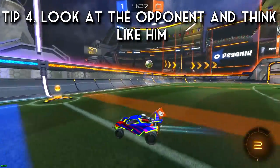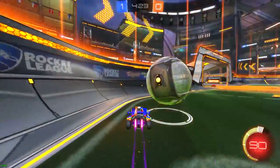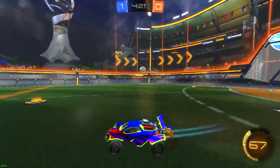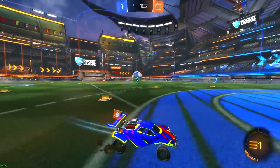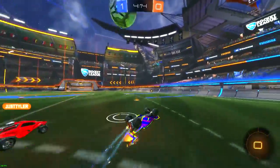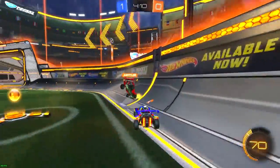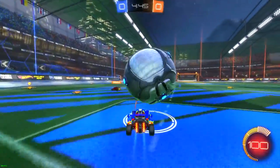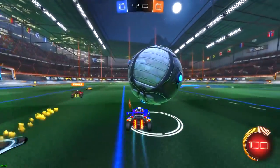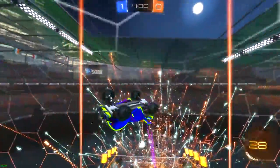Tip four is looking at the opponent more and thinking like them. When you're on offense and have possession of the ball, instead of just dribbling and trying to get a flick or a shot set up, keep dribbling toward his net but try to focus on the opponent — what he's doing, where he's positioned, and how much boost he has. A weird thing I like to do is kind of pretend I'm the opponent. Instead of flicking whenever you can, try to calculate it and do it right before you think the opponent is going to challenge the ball.